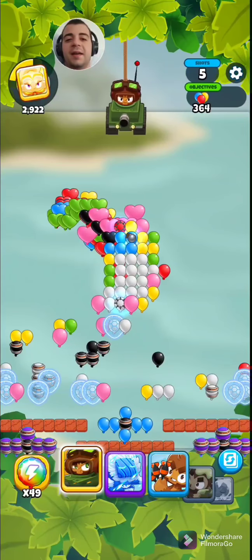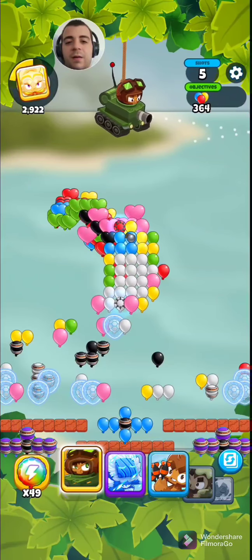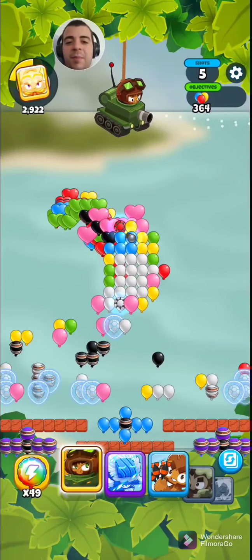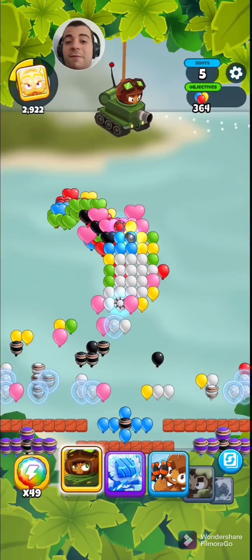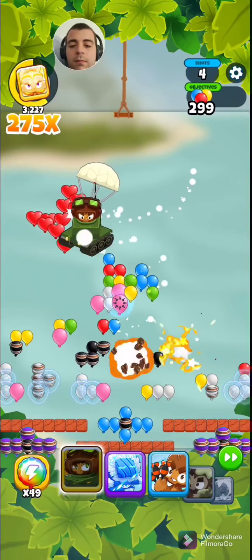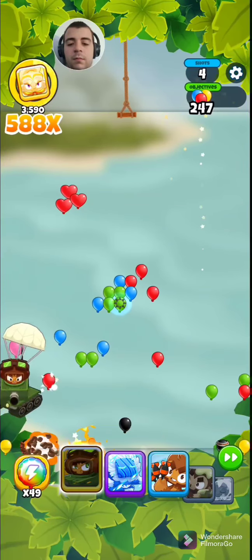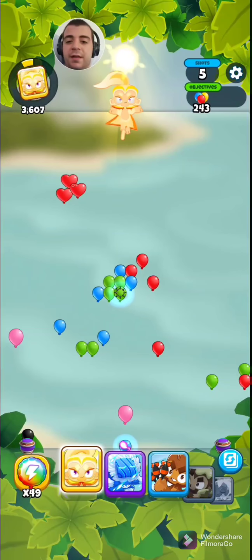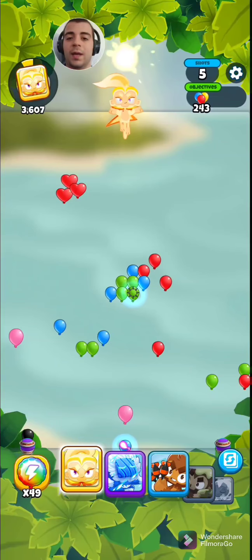With regards to the tank hero monkey, I believe that if you angle the shot correctly you get the most out of this hero. If you just aim it straight down, the tank's just going to go straight down shooting. But if you can keep it in the air longer through an angle like this, it should be a more efficient turn. It got a lot of these heart-shaped balloons — they're called regen balloons, because they regenerate if the attacks are too weak against them.